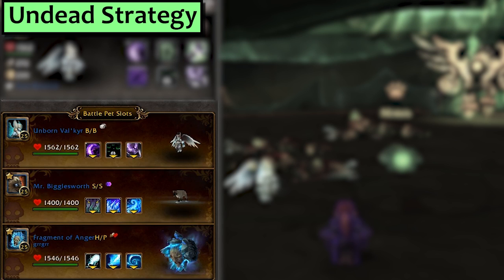Last is Undead. I've got my Unborn Valkyr with Curse of Doom and Unholy Ascension, a Mr. Bigglesworth with Pounce, Frost Nova, and Howling Blast, and third is my Fragment of Anger with Seathe.